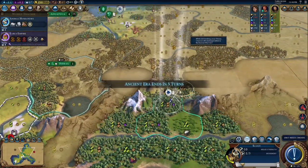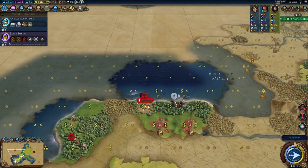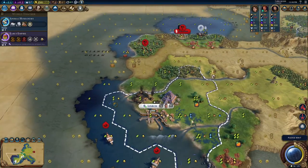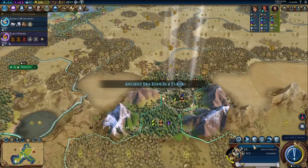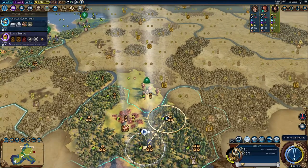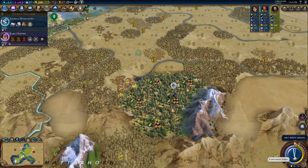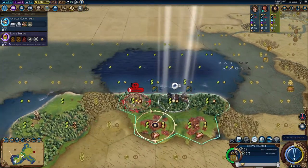Alpine training — very, very useful. We should be able to take that guy out no problem. The other slinger seems to be going south to take out our capital — I think that camp already knows where it is. But it looks like Ambiorix is about to settle a city here, which is interesting. I can't take that settler just yet.